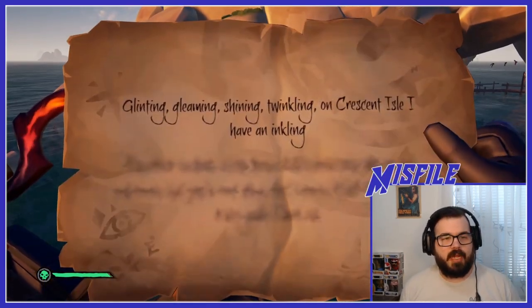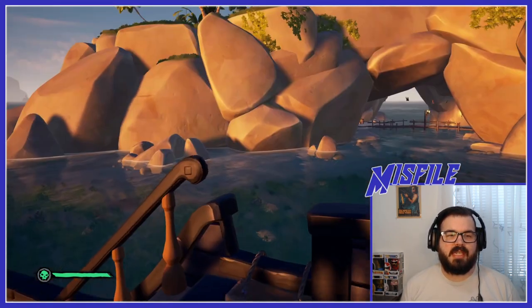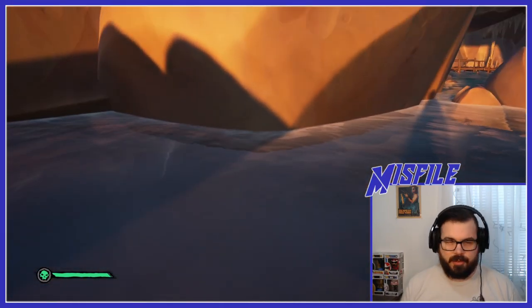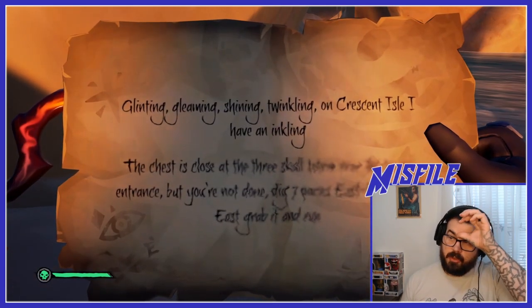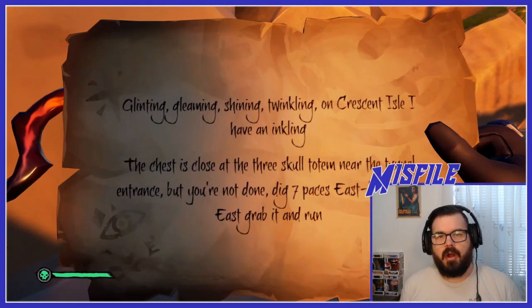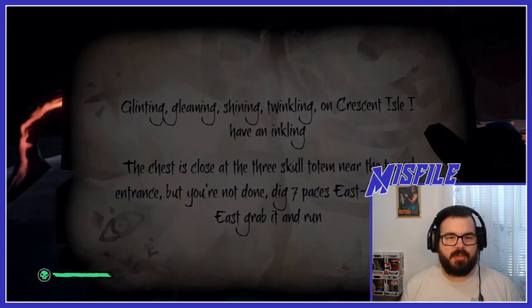You see my little riddle here — it just says one thing on it. But you're going to notice something cool when you actually step onto the island. Once I get out of the water and step on the island, you're going to hear a little music — and then we pull out the quest and the next clue is being shown. Sometimes quests are much longer with three or four steps, but it all works the same way. The chest is close at the Three Skull Totem near the tunnel entrance.